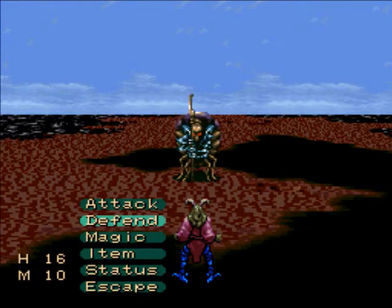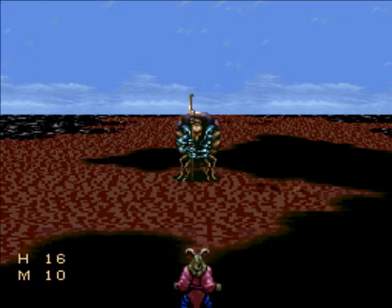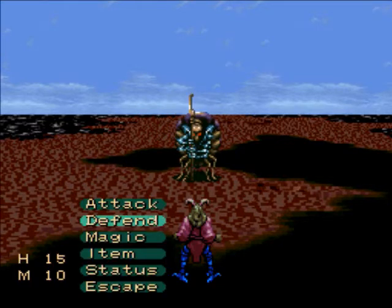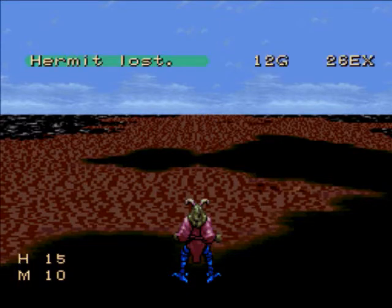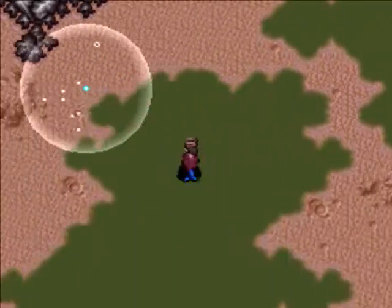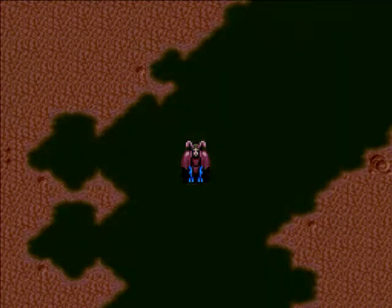This is how combat works in this game. What you want to do, especially whenever you enter a new area, is defend first. That actually reduces the amount of damage you take and allows you to get a big hit in on an enemy. That's useful because if you take an enemy out in one shot, the only time they've hit you is that one time you were defending.